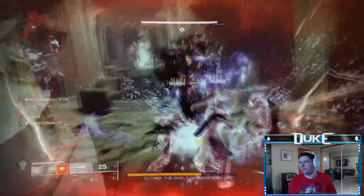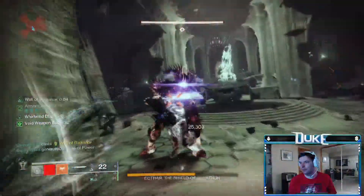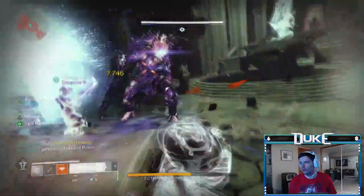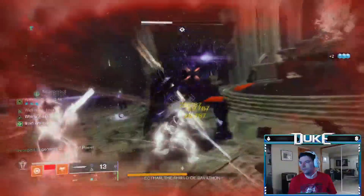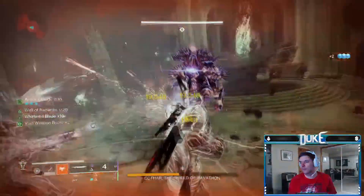As for DPS itself, whatever you're used to running on normal should be fine, with things like Swords, Rockets, and Legend of Acrius all being potentially strong options. Just remember to check the current surges and match your heavy to one of them if at all possible to get that free 25% damage bonus.